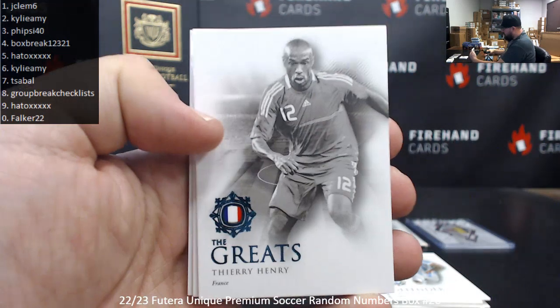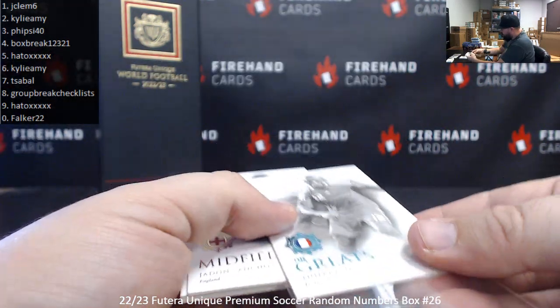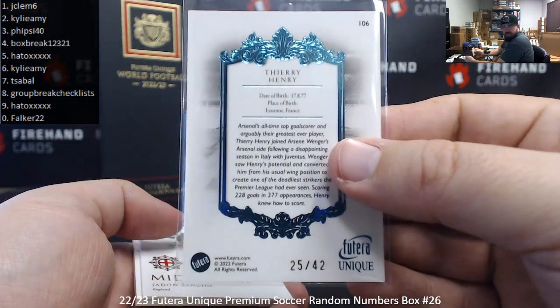Happy Saturday. Tiare Henry turquoise foil, serial numbers 25 and 42 — spot 5 to Hado.